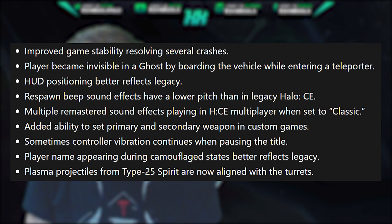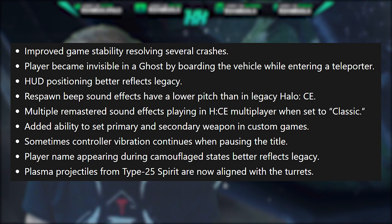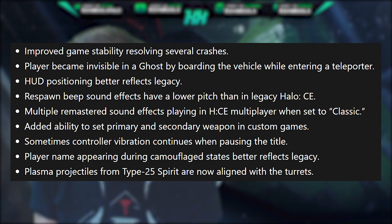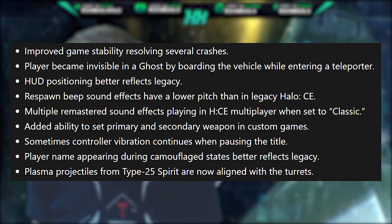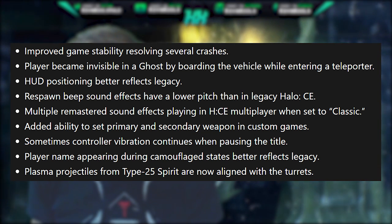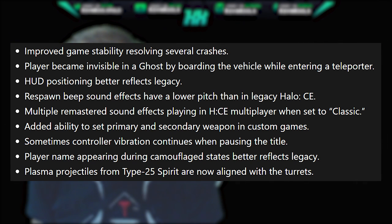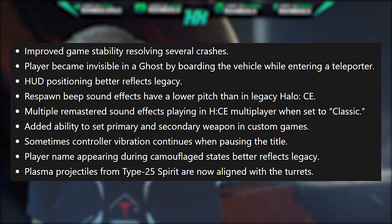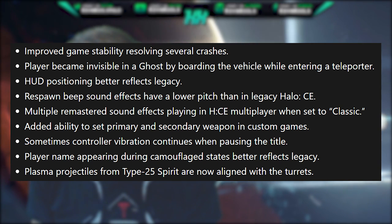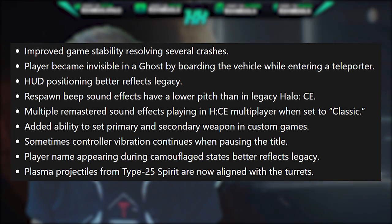Third, HUD positioning now better reflects legacy. Fourth, the respawn beep sound effect now has the correct pitch matching the legacy one — that classic respawn beep you'll all remember. Fifth, multiple remastered sound effects playing in CE multiplayer when set to classic have been fixed. Sixth, the ability to set primary and secondary weapons in custom games has been added — surprisingly that wasn't there already, but glad it is now.